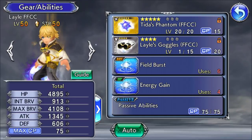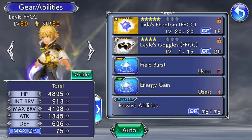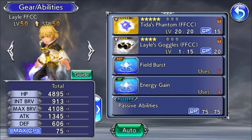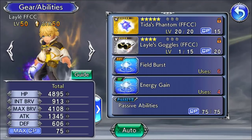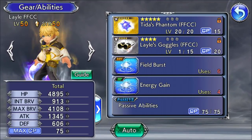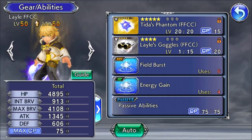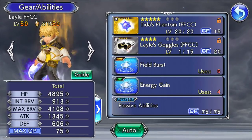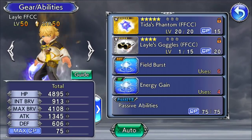They also have an example here with Tifa, Shadow, and Yang of how it works — you can read through that. Cloud and Cecil have Finishing Touch and Valiant Blow, which allows them to instantly get that chase attack and reset the chase HP as well. Then we go down to Lael.